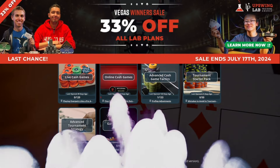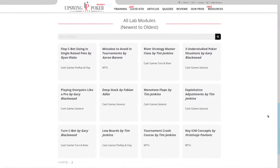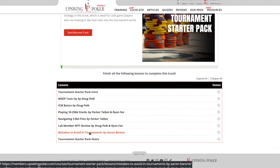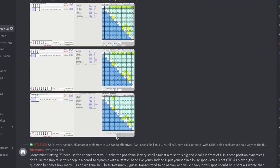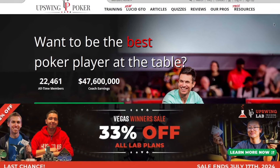As mentioned at the start of this episode, the Vegas Winners Sale — 33% off the Upswing Lab, the most popular course on Upswing Poker — expires tonight. If you're serious about poker and want to upgrade your game, head over to upswingpoker.com. The lab has everything you need: modules for tournaments, cash games, live and online; charts for all common situations so you never make a mistake before the flop; and access to a private strategy community where you can ask questions to coaches like Aaron. Aaron has great tournament content in the lab, and Doug Polk is currently working on a live poker module coming out in August. Thank you for watching the WSOP Hand Breakdown this year — we had a lot of fun and will see you in the next one.